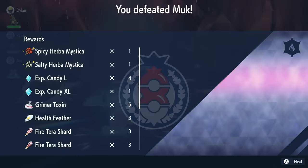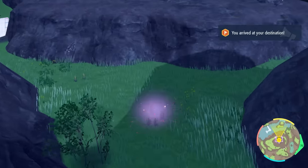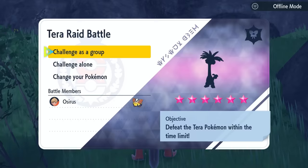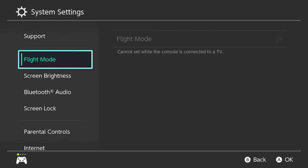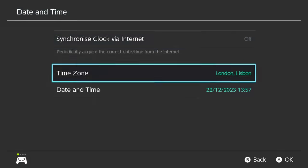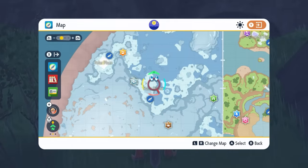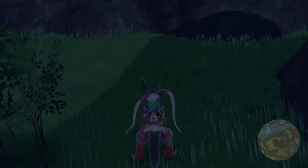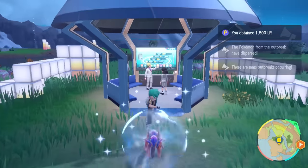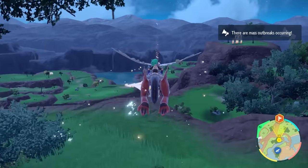The best method in the Terrarium is to open your map, locate the 6 star Tera Raid, head out to it, and check it for any one of those 6 Pokemon. If it's not one of them, use the date exploit: bring up your map, hit the home menu, go into System Settings, then System, then Date and Time. Make sure synchronized clock via the internet is set to off. Go into Date and Time, don't change anything, just toggle through the options, hit OK, then return to the game and all the dens will despawn and respawn, giving you a new 6 star Tera Raid on your map.